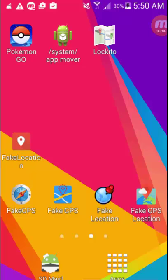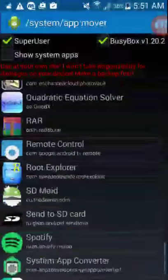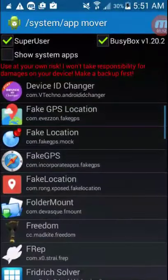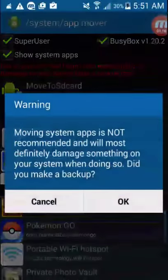Now once you get these two apps, you're going to need to be rooted and allow root access for System App Mover, and you just want to scroll down and find Lockito. I've already turned it into a system app, so it's not going to show up on this list unless I show system apps.